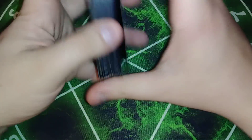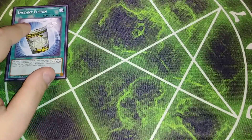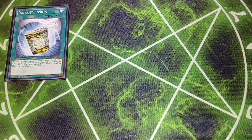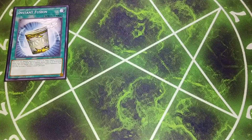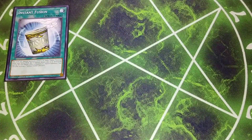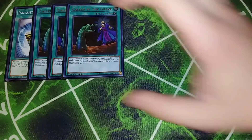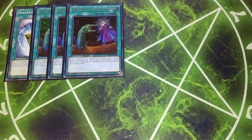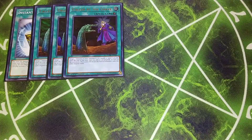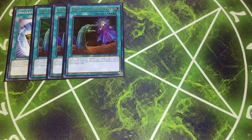For the spells, we're going to be playing a single copy of Instant Fusion because it is limited to one now, but it's still a really good one-off since you can go into your Thousand Eyes or Millennium Eyes Restrict depending on what you need. Then three copies of Called by the Grave, which lets you target one monster in the graveyard and banish it — usually you're going to be hitting a Hand Trap with this card.